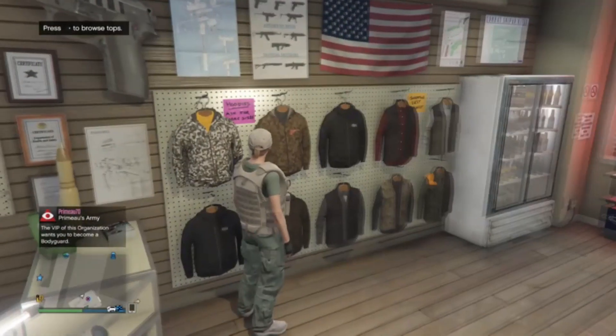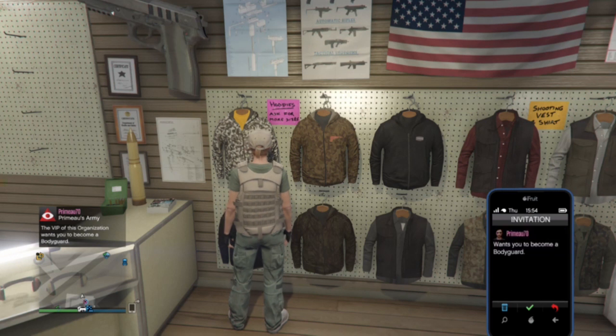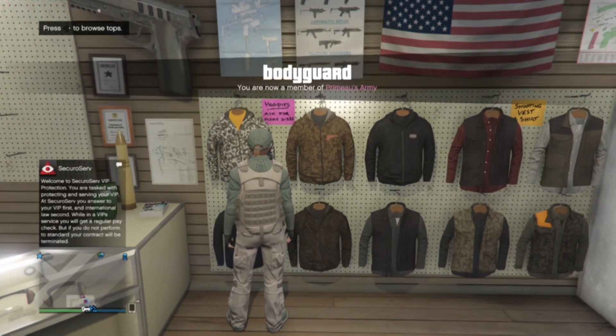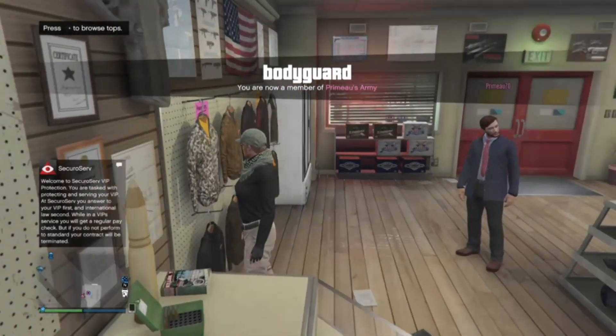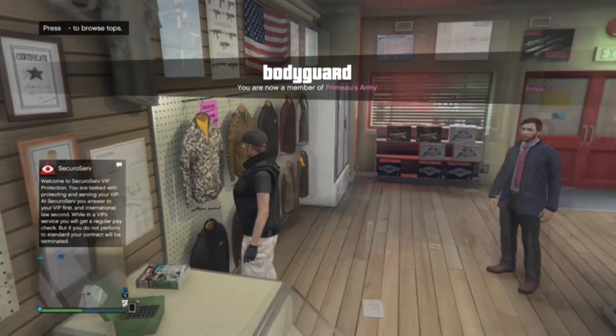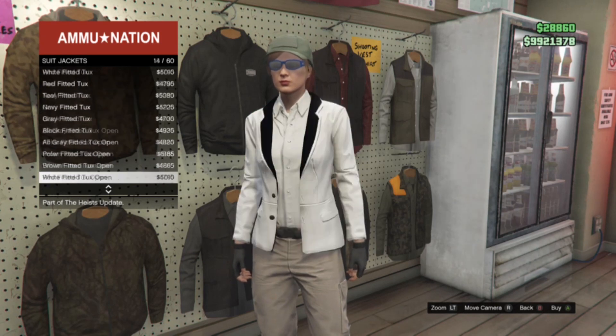You need to come up to the Browse Tops section. You want to pull up your phone to accept the invite. Once you've done that, you want to tell your friend to set the outfit that you want saved on your saved outfits. He's going to go ahead and change your outfit to what you want, then you click Browse Tops, click on Suit Jackets, and scroll to the bottom.